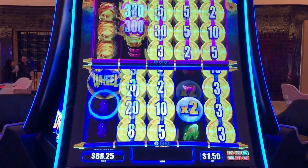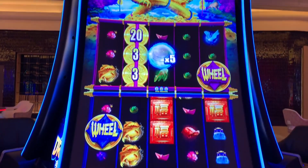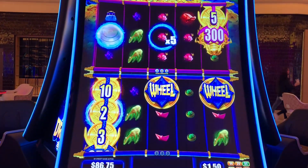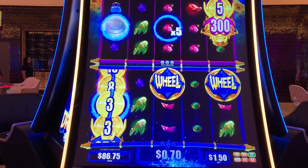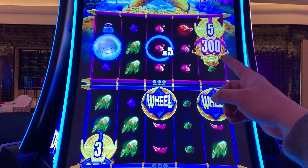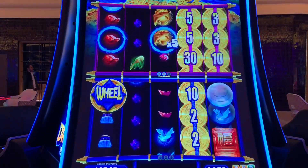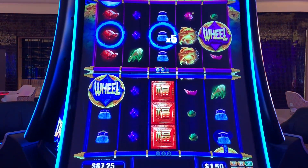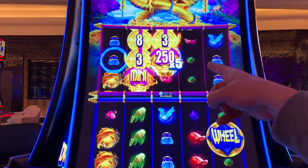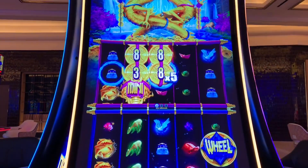I need to land a dragon in there. Wheel? Oh, times five. Okay, let's get it. We got a dragon down here. Two bucks. We need to keep times five alive up there. Land a dragon in there. Dragon up there. Oh, yes! Oh my gosh, we got it on the head of the dragon. Times five. We'll get the whole thing.